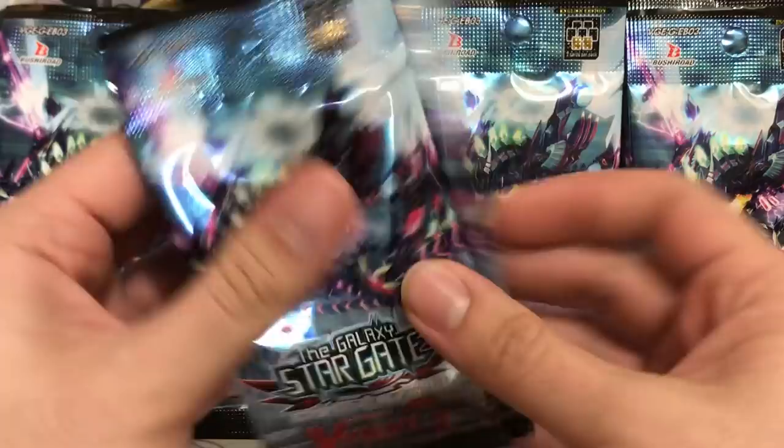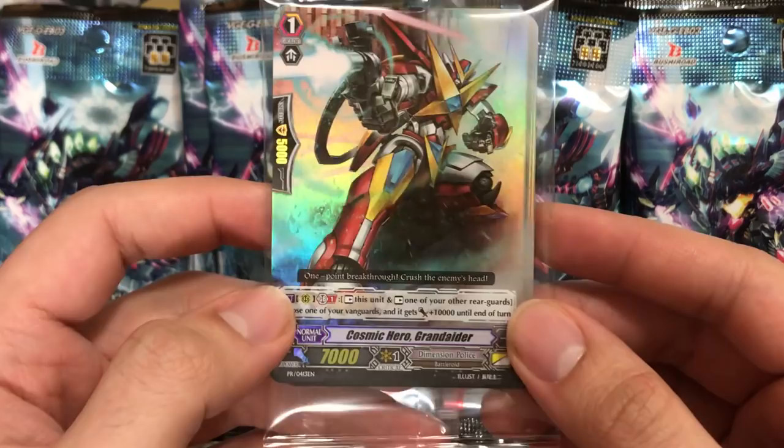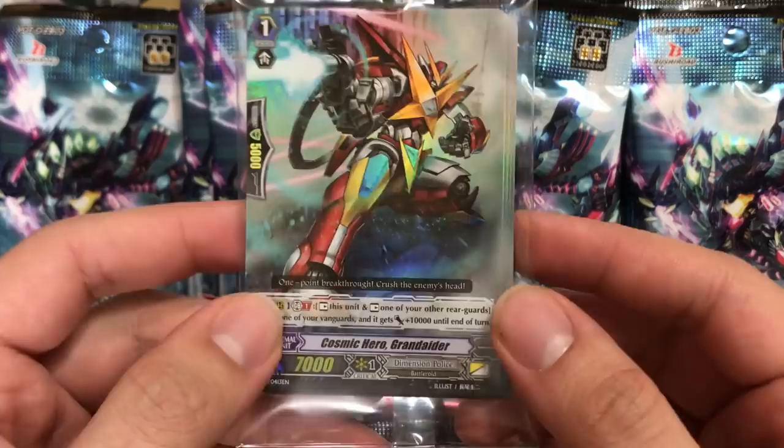With each entry you also get four packs. Also forgot to mention, the promo for the entries is Cosmic Hero Grand Aider — or Grand Dider, one of the two. I may have mispronounced it. But let's go ahead and get started.